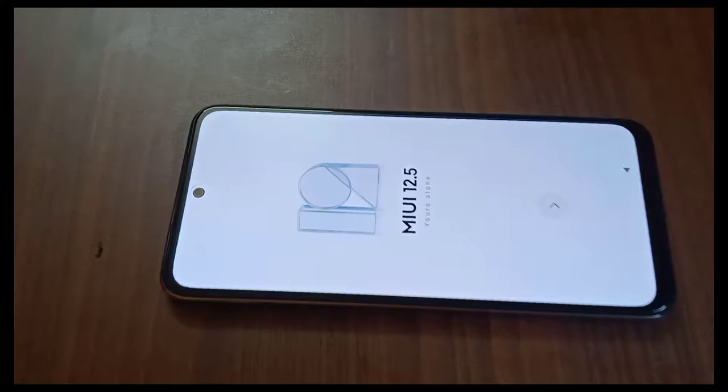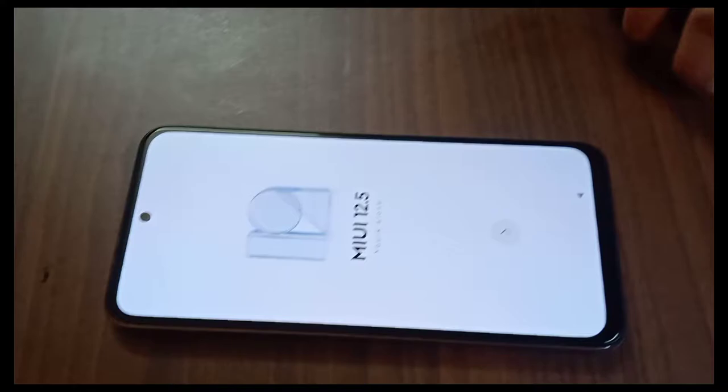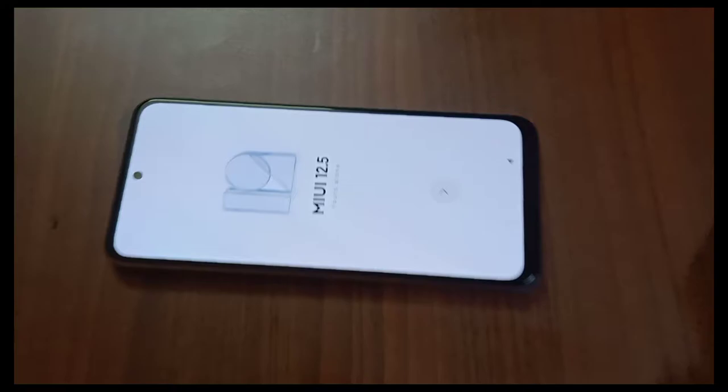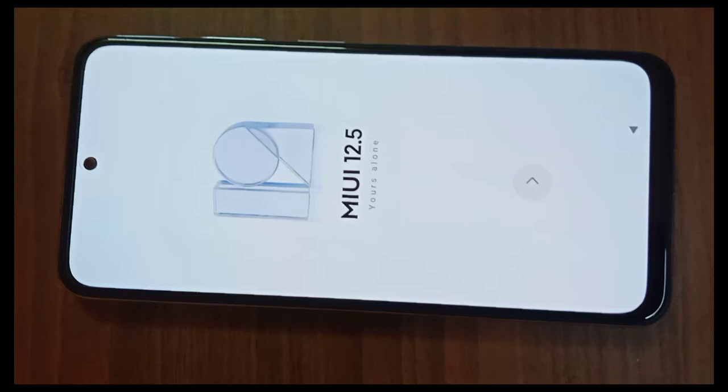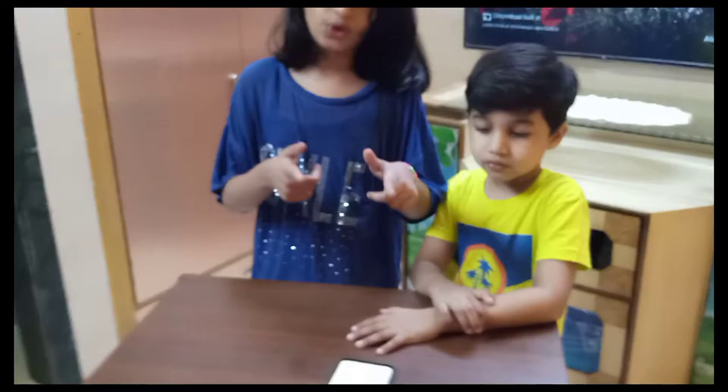You can see that MIUI is 12.5. So friends, we'll start. Mobile on — it's white, it's smooth, it's good. White, it's beautiful. It's 4 cameras, one flashlight, it's 6GB, so it's fun.